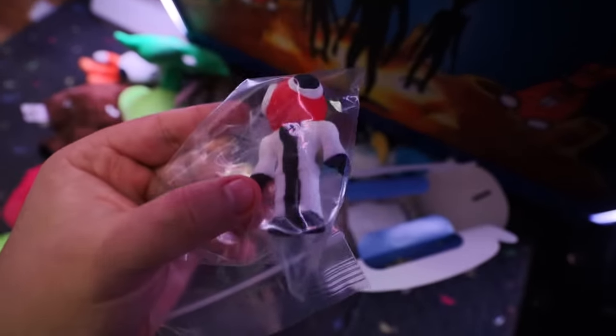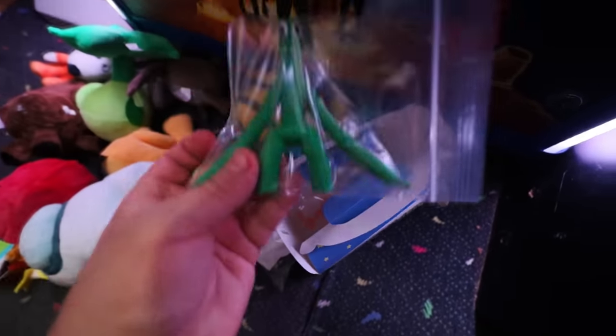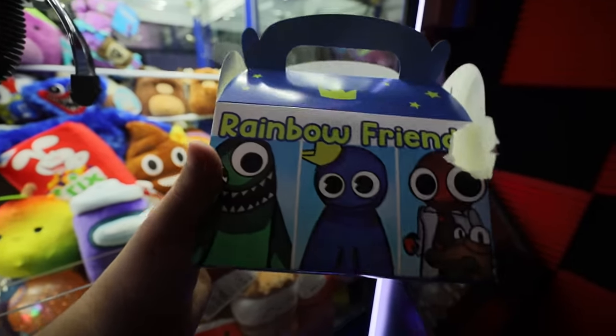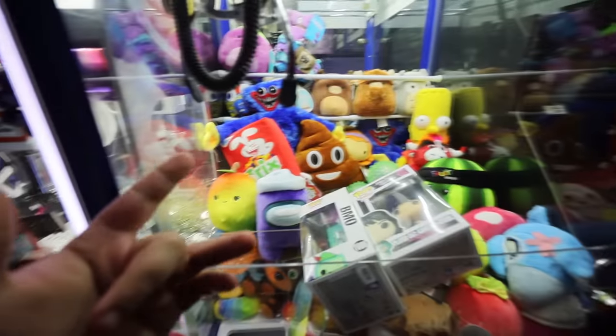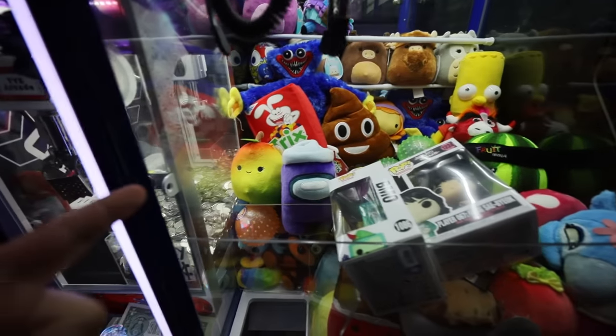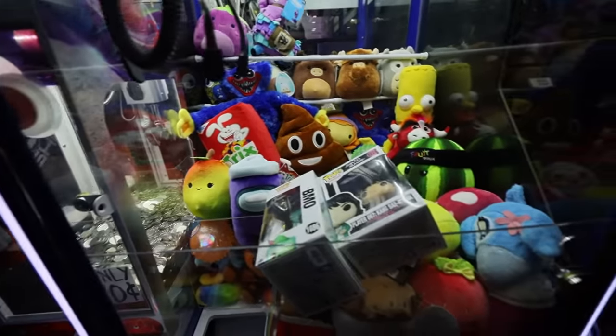Let's see what's actually in this mystery box! We got a Red Rainbow Friends figure — what else? We got Blue! What else — Green! Is the whole set in here? We got Purple! And Orange! This was a super dope mystery box, a super dope win, and a super dope video. We'll catch you guys next time!